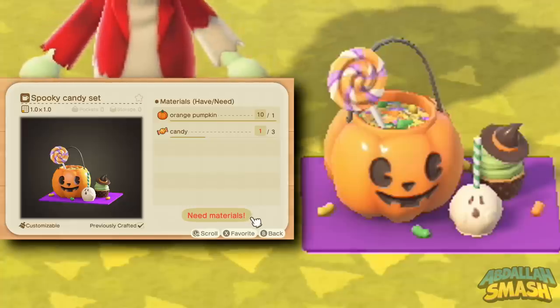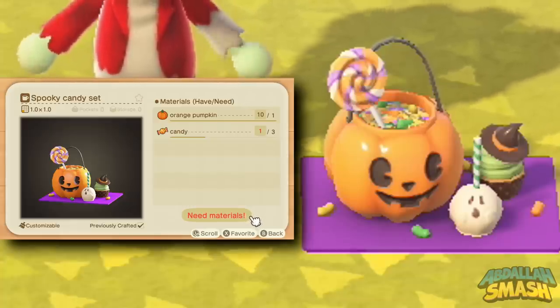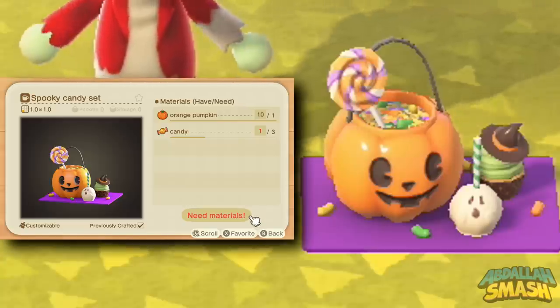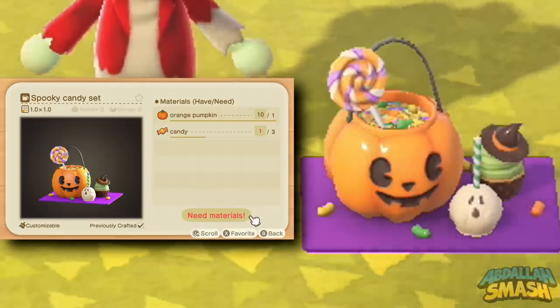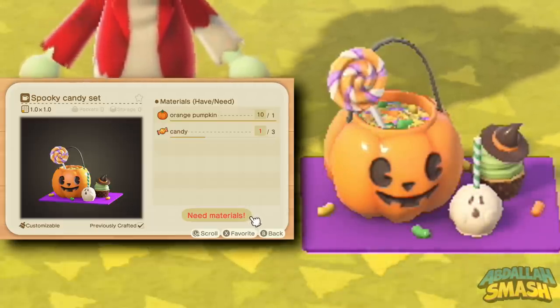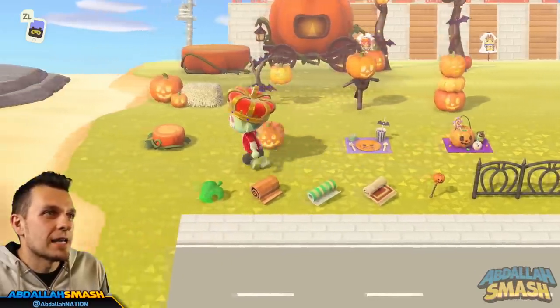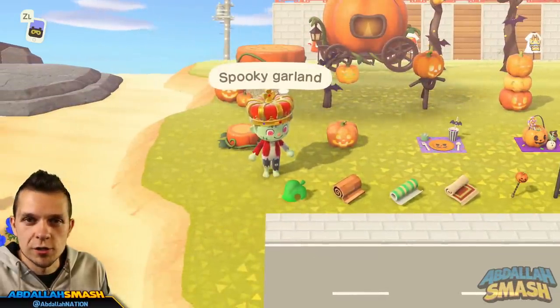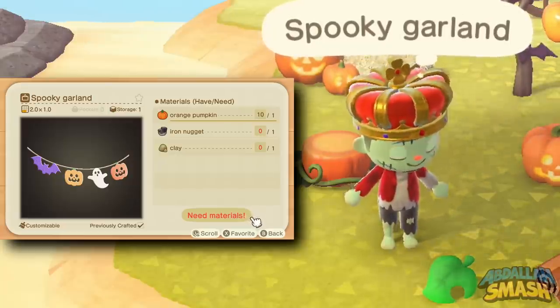Next is the spooky candy set — I love this thing. You'll see there's a caramel apple and a big lollipop in there. This is something you'd easily put right outside your house on a little mini table so that you can be inviting when it comes time for trick-or-treating. I can't show you the spooky garland outdoors but we'll show it inside — the DIY is very inexpensive to craft, so make those and hang them all around your entire house.